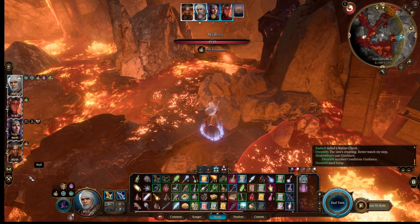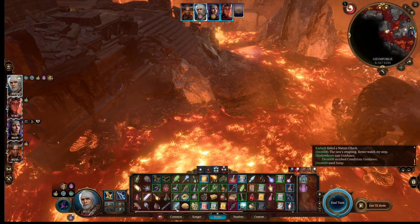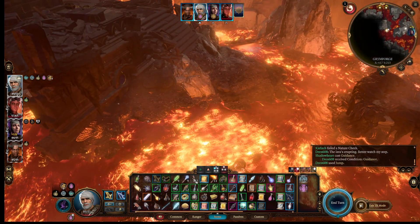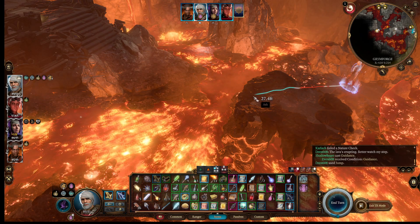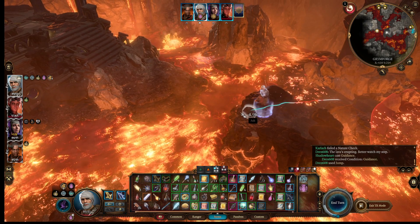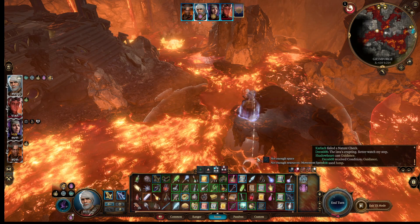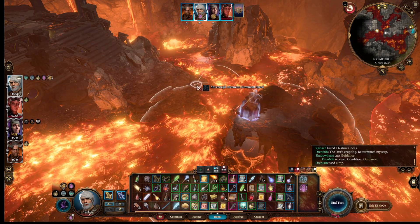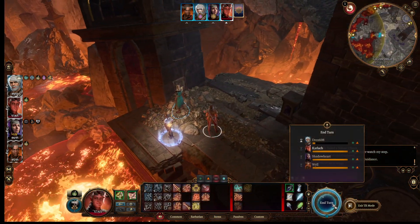Still alive. I want to move. Where is that lava thing? I do not want it to see me. Lava monster gone, right? I'm going to move up to here. What path lies before me? I don't think I can jump that far — not enough movement. I've got to waste another turn.